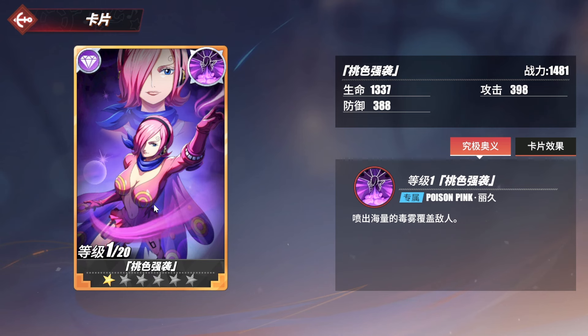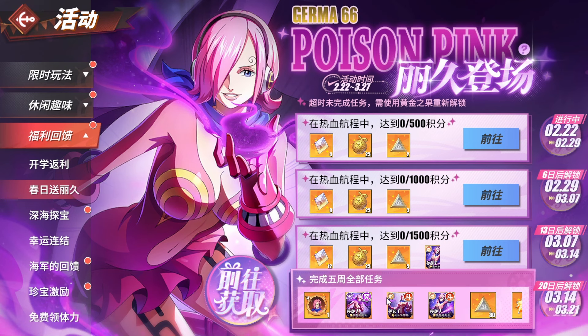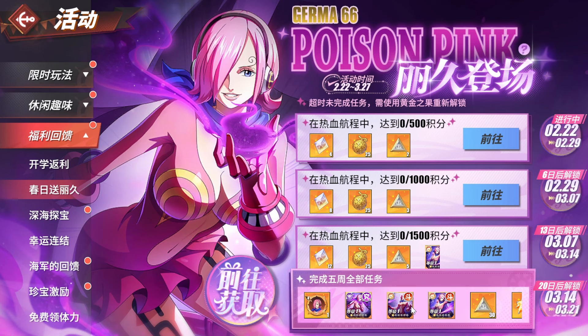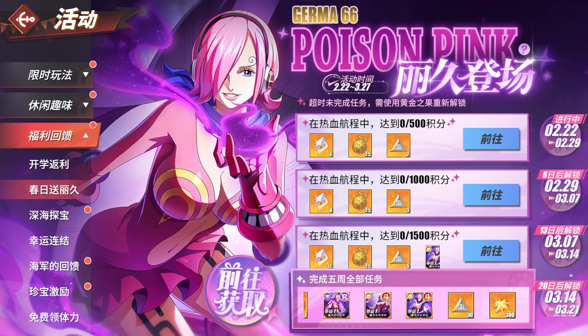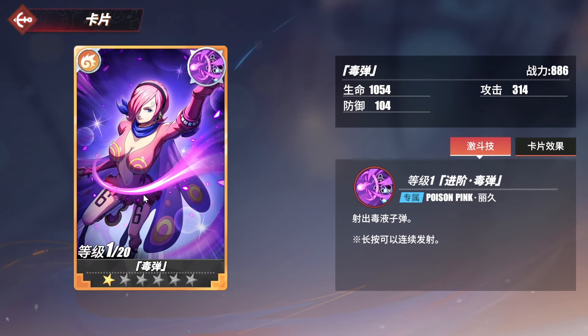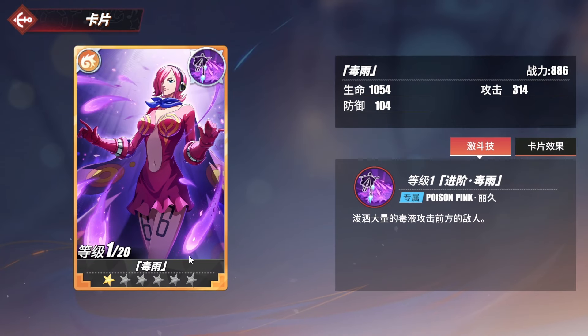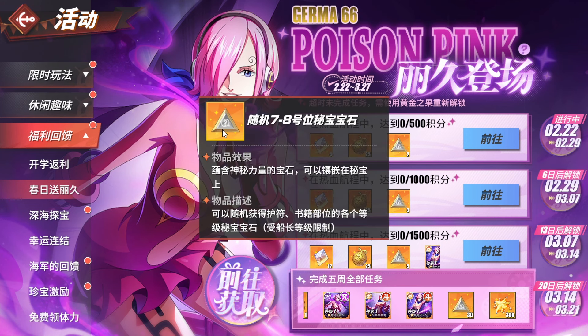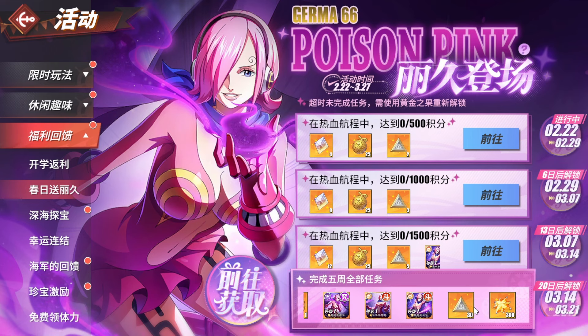Looking at the cards - we have one copy of the ultimate card right there, and we also have another copy of the extra card. One of these is the shooting poison one and the other one I'm not entirely sure about - I haven't checked the other extra card. But we have both of these as well.